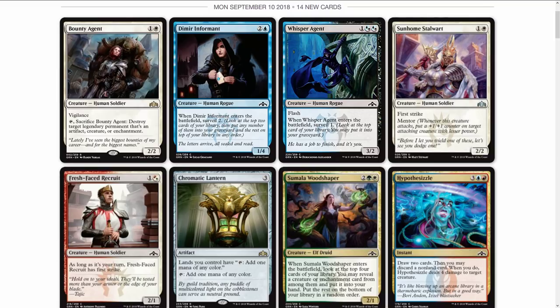Another Human Soldier — Sunhome Stalwart. It's a two-drop Soldier with first strike and mentor. Whenever this creature attacks, put a plus-one plus-one counter on target attacking creature with less power. It's a two-two, and it's really going to help out Knight decks as well as Humans in general, since there are a lot of lesser-powered cards out there — this will at least help them survive removal, which is pretty ridiculous right now in Standard.